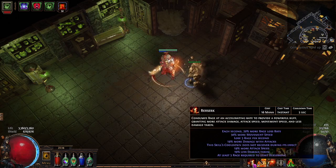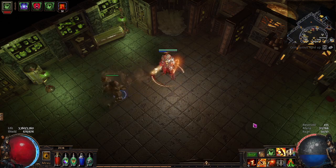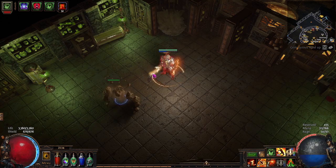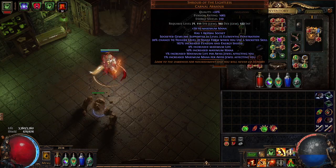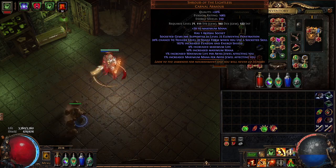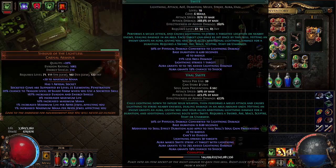By the time the Rage regenerates back to max by itself, Berserk is off cooldown. So I'm not really stressing about that anymore. Rings are just for resistances, amulet for resistance. I'm running Shroud of the Lightless as my chest piece, which is mostly just for damage purposes. Percent life is useful and I need to get more jewel sockets to start getting more abyss jewels slotted in.